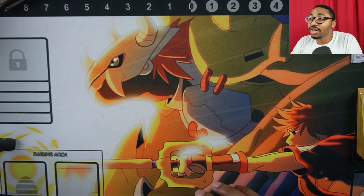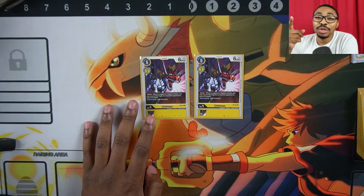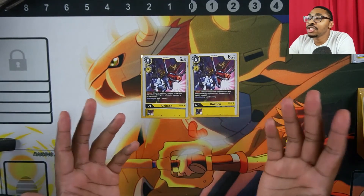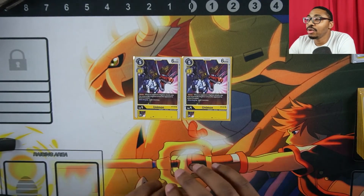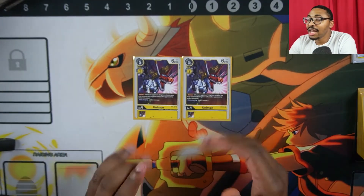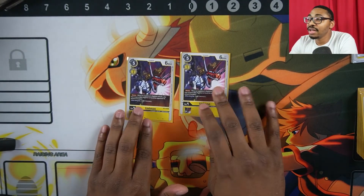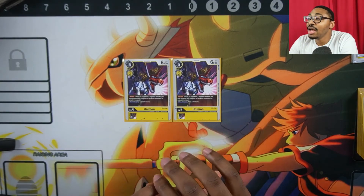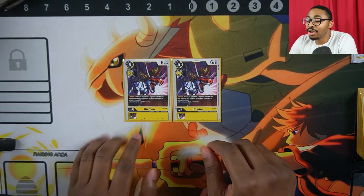The last level 4 is two Unimon — shoutout to my boy Jimmy, hashtag horse with goggles. It's another blocker. Sometimes we need to slow down the game's momentum and turn it in our favor, so we put this blocker out. In my matches it puts in work — blocks a lot of things and makes our opponent play around it.